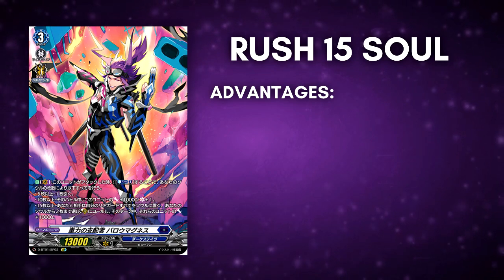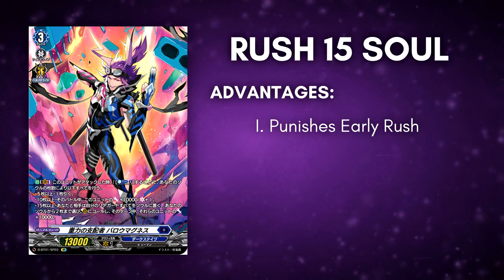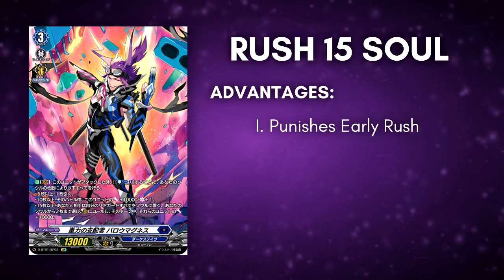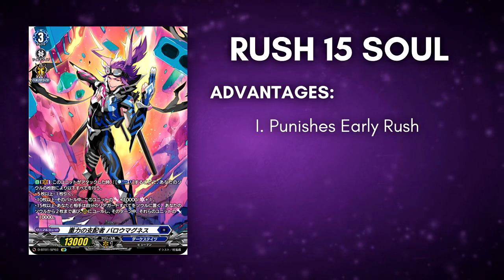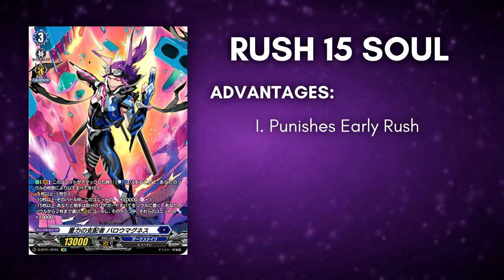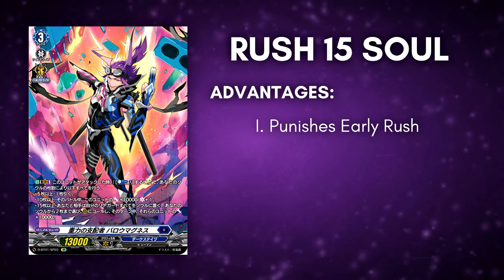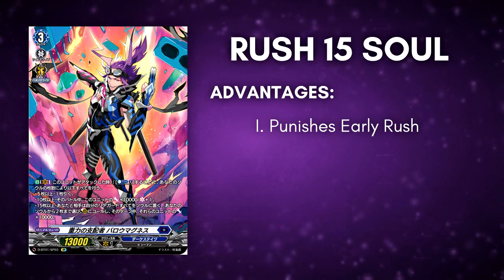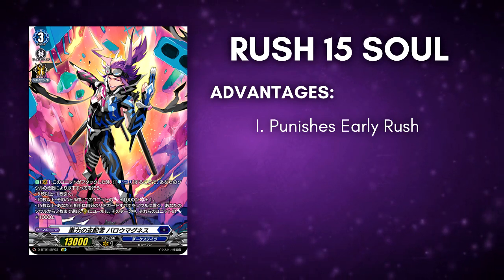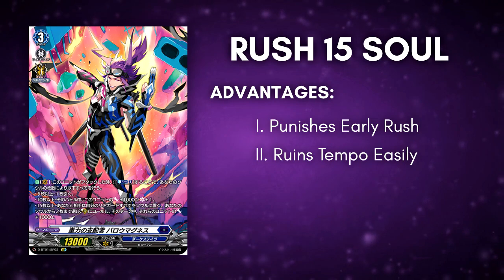The game plan is to simply reach 15 soul on turn 3. In terms of advantages, what I like most about this build is it punishes early rush. Almost everybody knows that rushing any Dark States deck is a very viable strategy because most of your hand is key pieces for the late game. With Barra Magnus everything is supposed to be soul charging pieces, so those cards cannot guard normally, which opens the deck to a very vulnerable state.